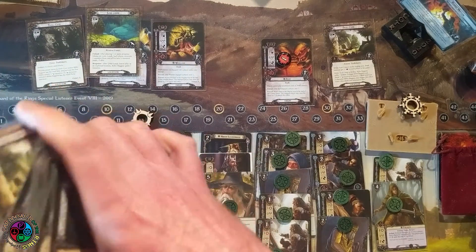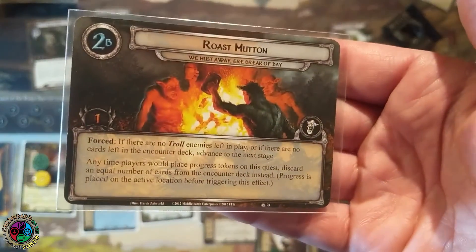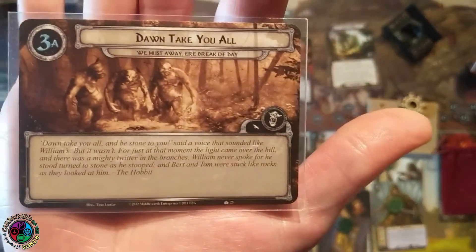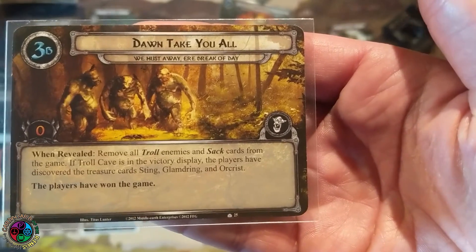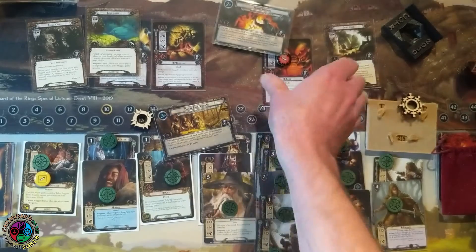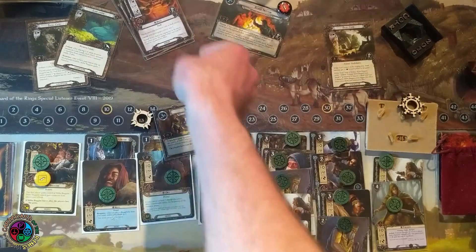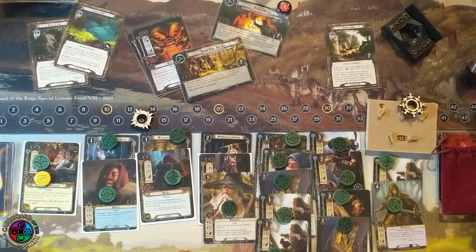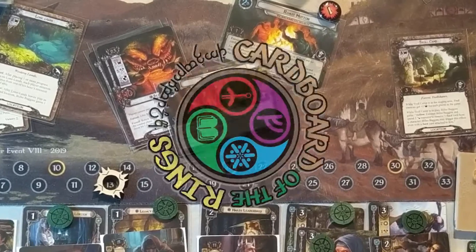Stage 2B said if the encounter deck ever runs out, you advance to the next stage. Some nice flavor text on 3A, and 3B says when revealed, remove all troll enemies and sack cards from the game. If the Troll Cave is in the victory display, the players have discovered the treasure cards: Sting, Glamdring, and Orcrist. The players have won the game already. Trolls go out of play, we've done all the win conditions, and that is how you beat the first quest in the Hobbit box — We Must Away at a Break of Day. Hope you enjoyed that one. Take care, bye-bye.